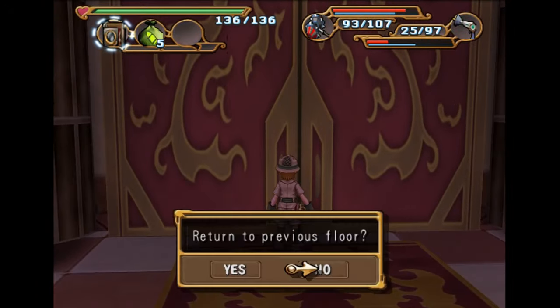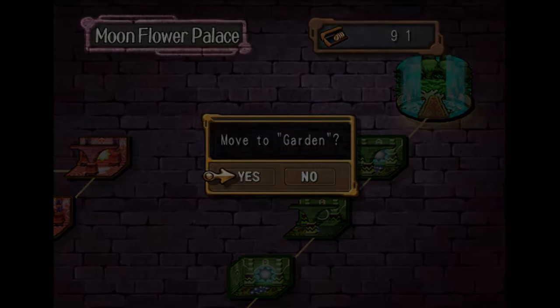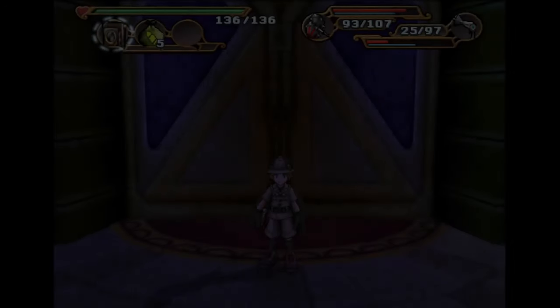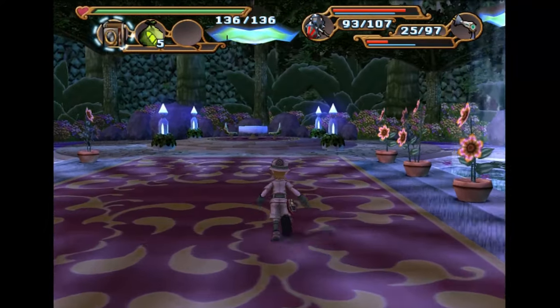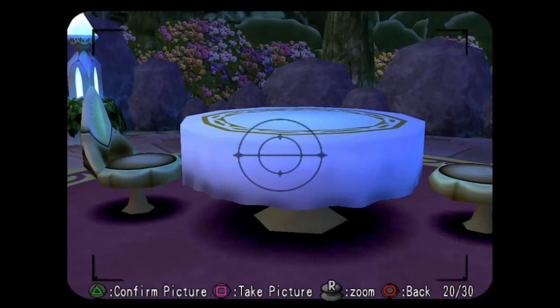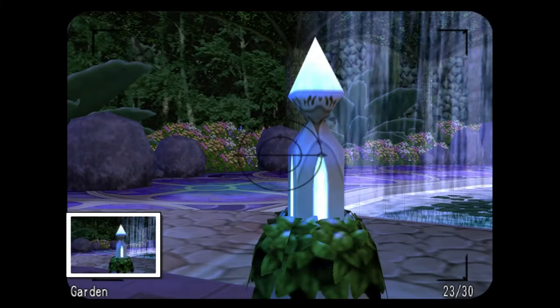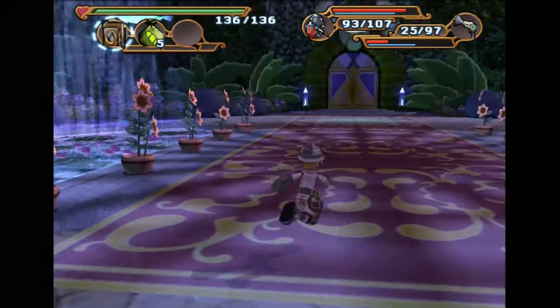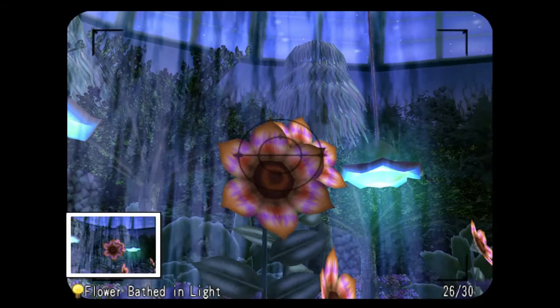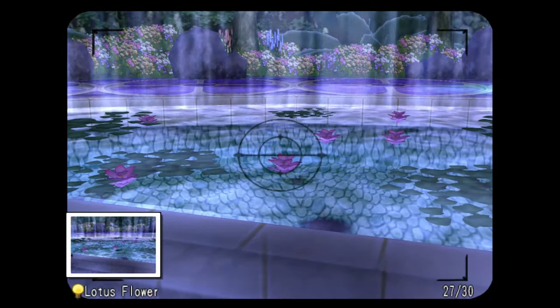So now we are going to go on over to the garden. You're going to want to get a photo of the Sun Table, the Sun Chair, the Blue Lantern, the Waterfall Curtain, the Flower Bed in Light, and the Lotus Flower.